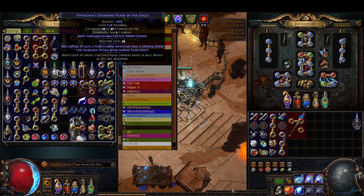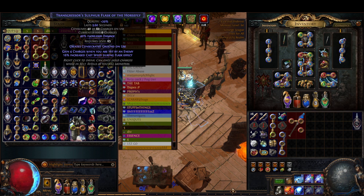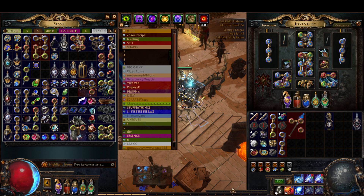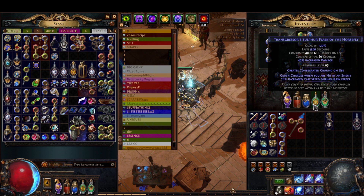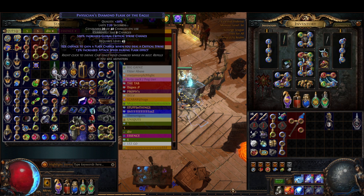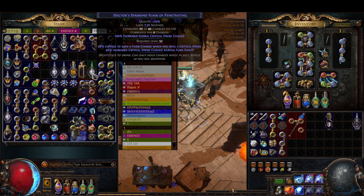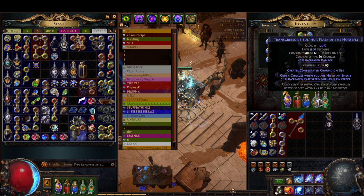If we weren't using a Bottled Faith, you could even do like a cast speed sulfur flask — I think a cast speed sulfur flask might even be the better option. Or you could do a cast speed diamond flask or an increased crit chance diamond flask.